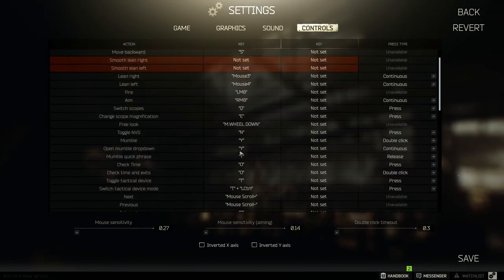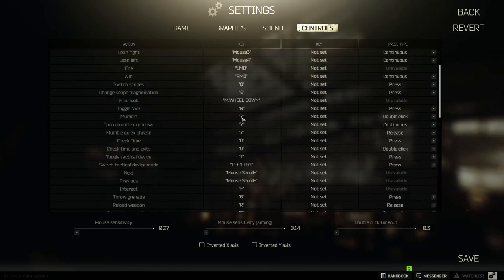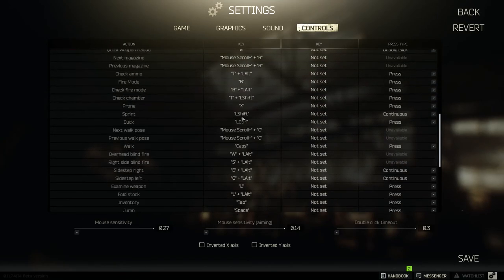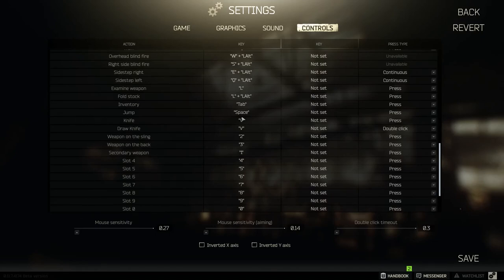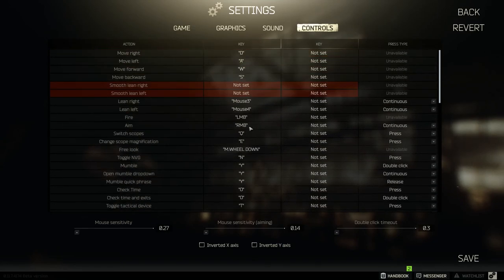What I like to recommend people do is change some of these settings around. If you have a mouse that has buttons on the side, my leaning ability goes on to those mouse keys. The reason I do that is when I'm aiming I can easily lean. It's also personal preference. I change other things like scopes that have multiple magnifications.